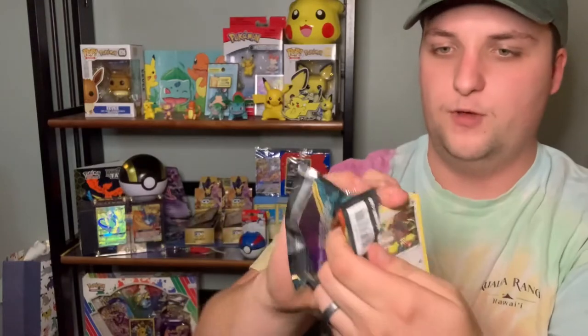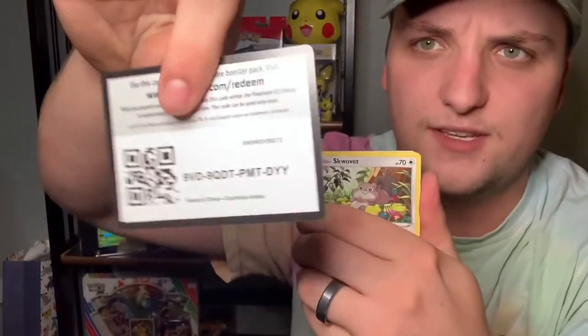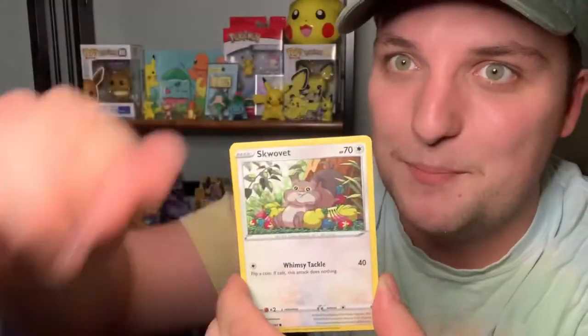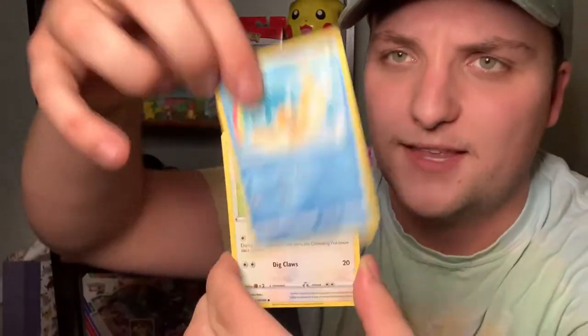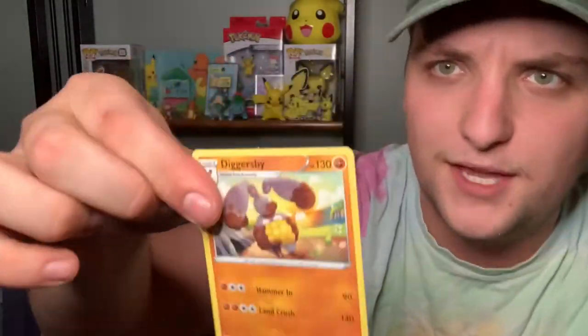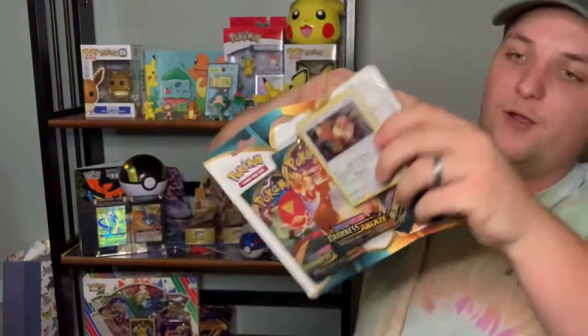The last of this triple blister and we are looking at the Eternatus card on front. Let's get this guy ripped open. Cape of Toughness would be a great pull — I think this is the pack that has the golden Cape of Toughness, though I'm not positive. Pan Sage and Diglett non-holographic. So maybe this next three-pack blister has something real good in it. Not a whole lot of need to show off the Eevee card and the coin again, so I'll just let those sit off to the side. I'm double-checking for swirls really quick.